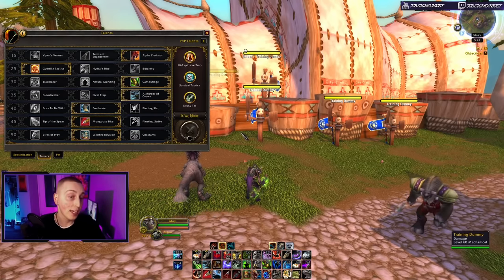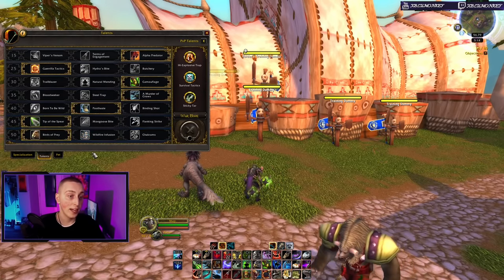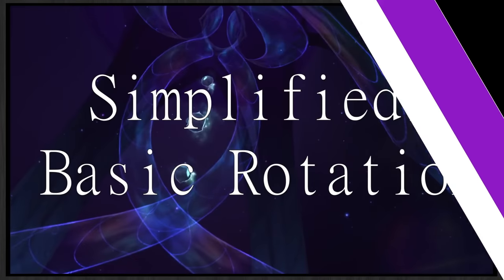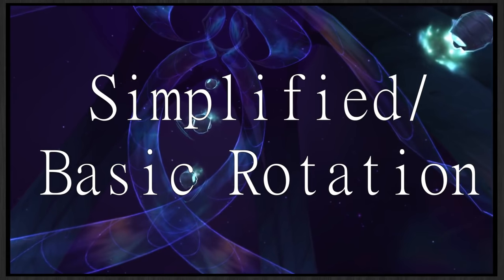In row 45 we're taking Mongoose Bite and in row 50 we're taking Wildfire Infusion, but we're going to talk about those later. For now I'm going to unselect those talents as we get into the rotation.